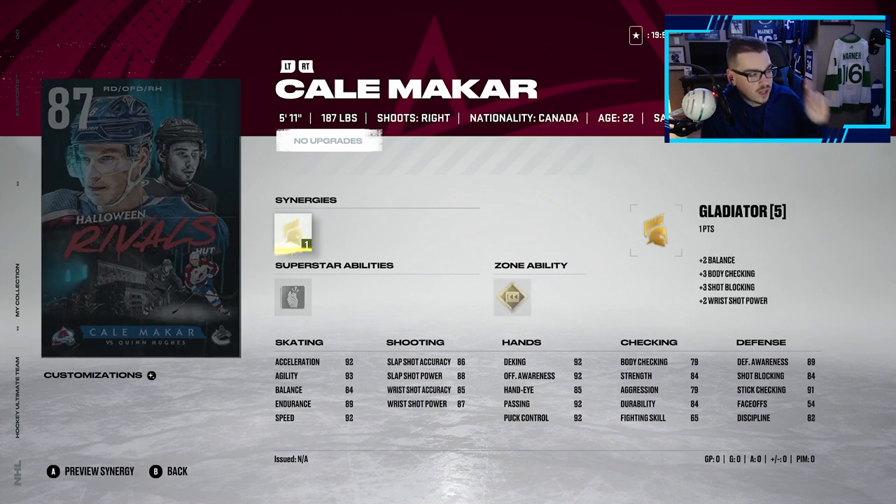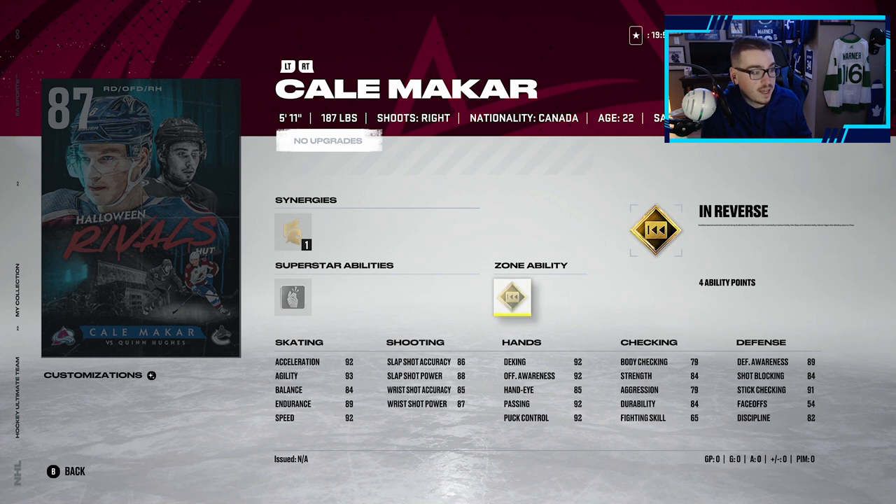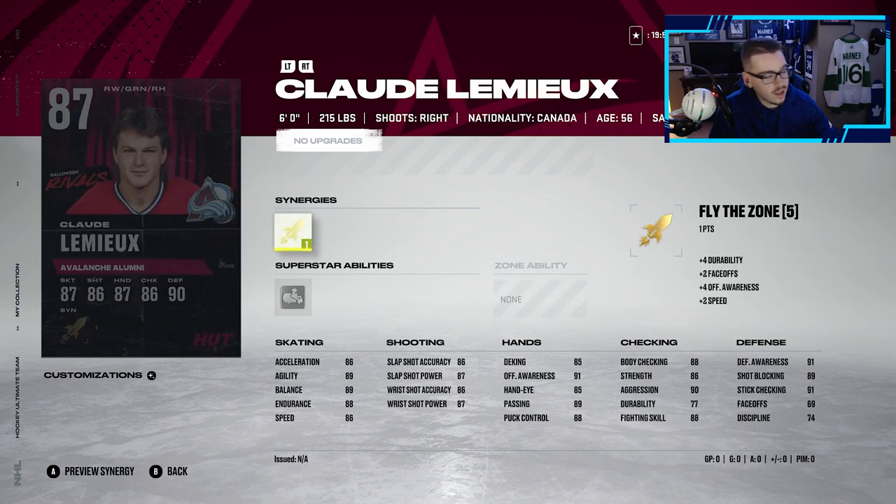We also have Kael Makar — he's got Gladiator, Make It Snappy as his superstar ability, and his zone ability is In Reverse. Looking at this card, 92 speed, 84 balance, so it's a similar looking card to Quinn Hughes, maybe a little bit less of a shot but pretty similar overall. I don't know who I'd take out of the two — they're both good looking cards.